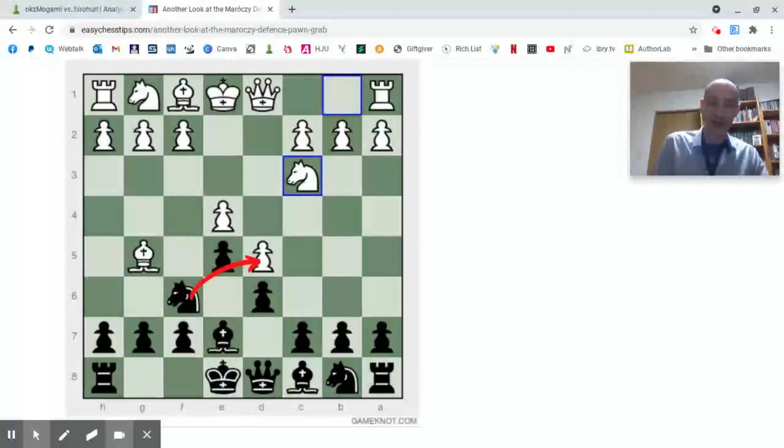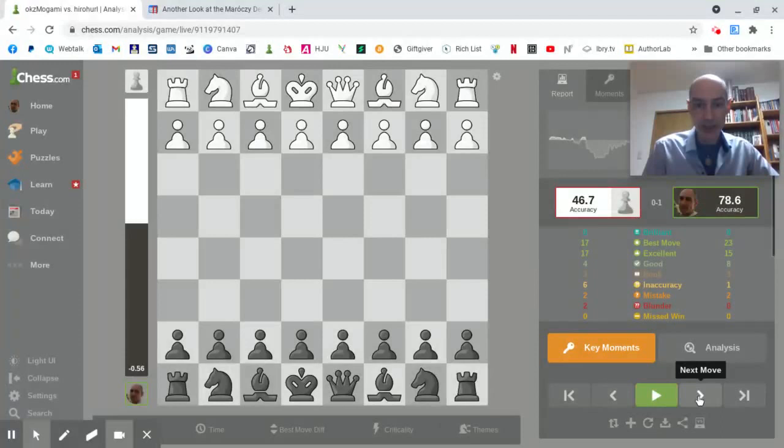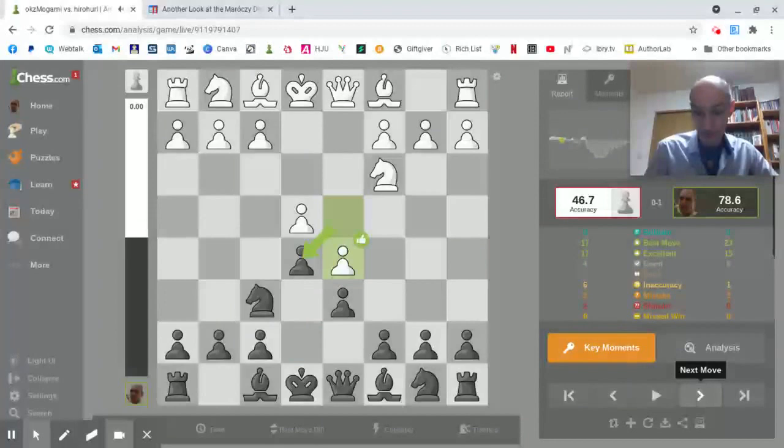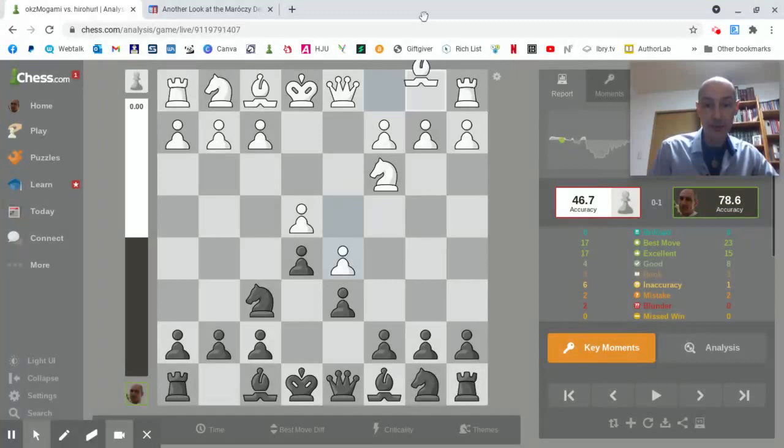My opponent was white and opened with e4 and I responded with d6. We then have d5 — now this is not a pure Maroczy, it's a Maroczy by transposition because I delayed my e5 move but then my opponent advanced his pawn. So now we have that same setup where if my opponent brings his bishop out on the fifth move to g5, I can play the wonderful Maroczy pawn grab.